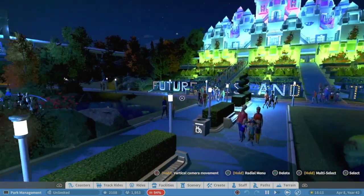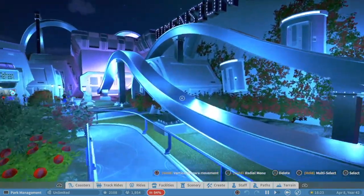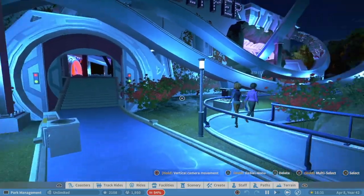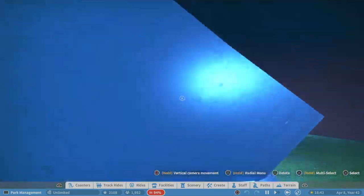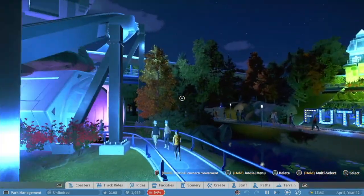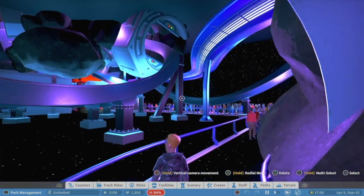So it looks like Dimension Dipper - this looks cool! I really love this single rail. I love the single rail coasters too. Here's the entrance - I almost went through the exit. Wow, wow - you see how she treats me! This is cool.